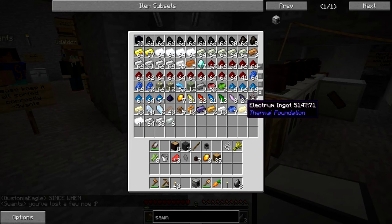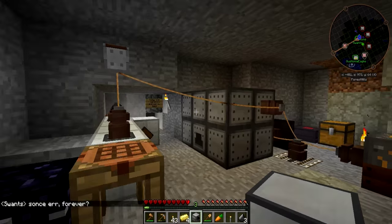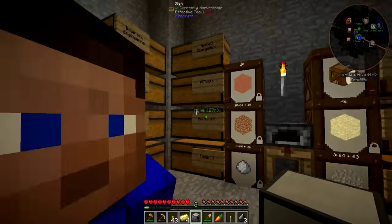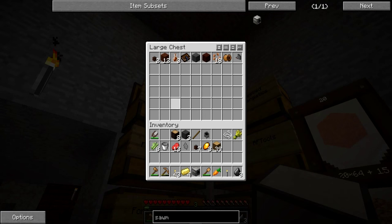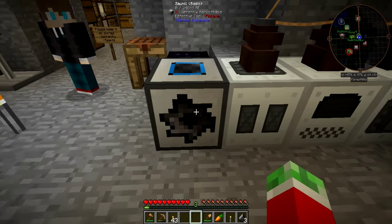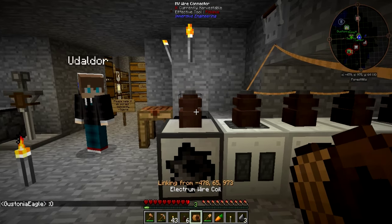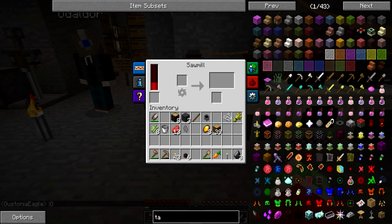I probably also need to get some wires to hook the sawmill up to power, so I need some wires from Immersive Engineering, which requires a treated stick and four pieces of Electrum. Swans has been sorting a lot of our stuff out, so if you're watching, thank you very much — it saves us a lot of time. I'll get rid of this, put the sawmill right there, hook up an LV wire connector, and hook this thing up — and we're getting power. Woohoo!